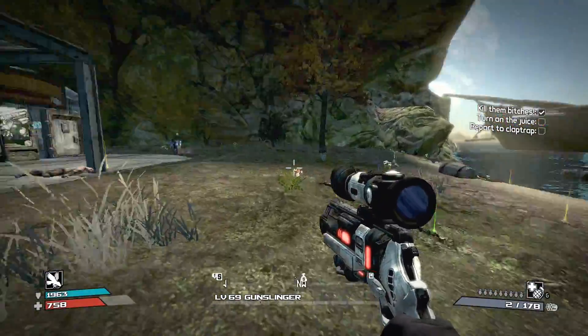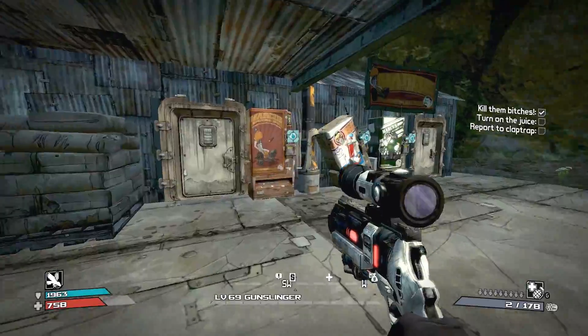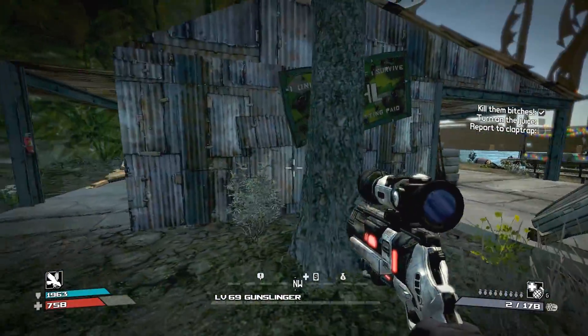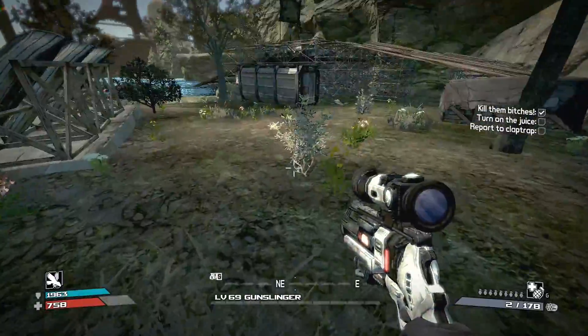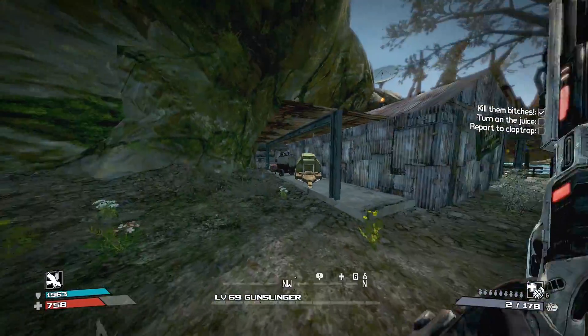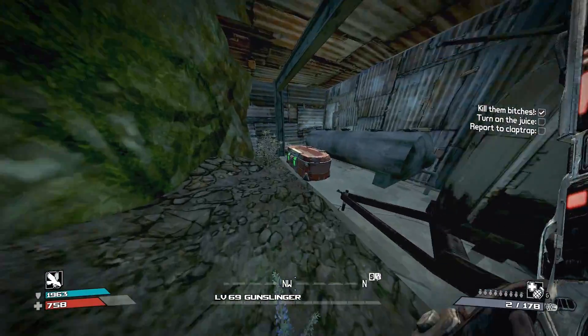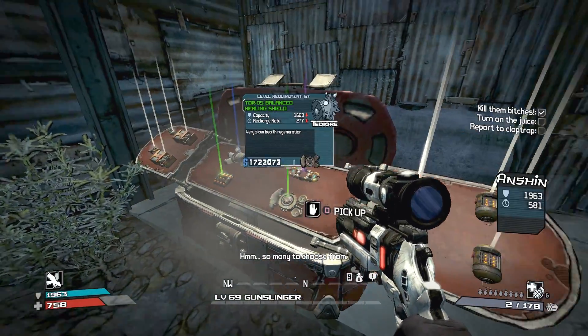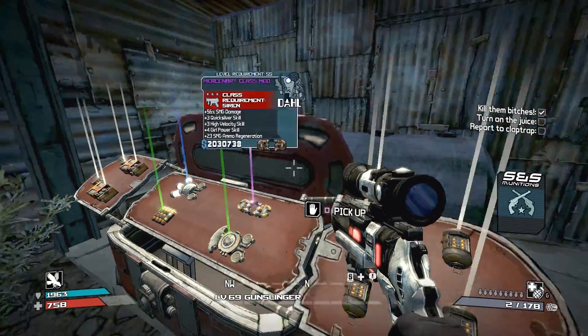We killed the bad guys and now we have to turn on the juice — that's the power. You can see on the mini map there's no waypoint, so I don't know where to go. That's basically why this map is a little confusing — you don't know where you're going and you have to look all over the place to figure out what you're doing.